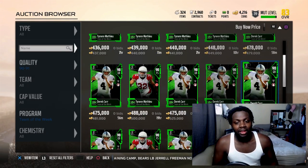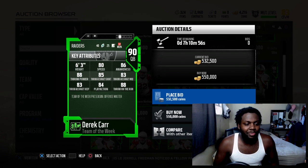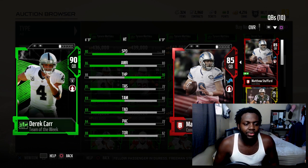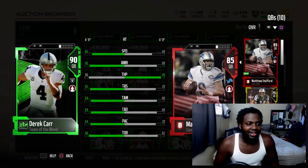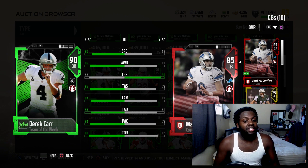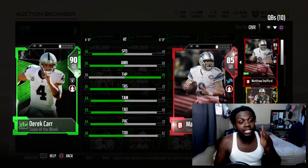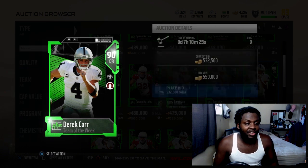Lastly, Derek Carr - 90 overall Team of the Week. He has 80 speed, 86 awareness, 88 throw power, 85 throw short, 83 throw mid, 83 throw deep, 84 play action with 88 throw on the run. Let me compare him to my dude Matthew Stafford - he beats him in almost everything except throw power. I know Stafford has played good for me, but people say he overthrows sometimes. I do get bad throws from him from time to time. This Derek Carr has 80 speed, which is good to scramble with too. Yeah, this is a good card.